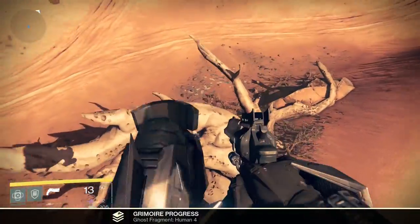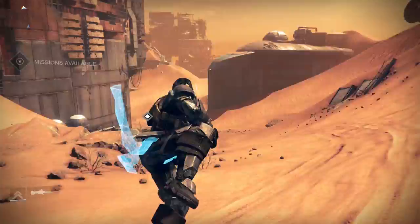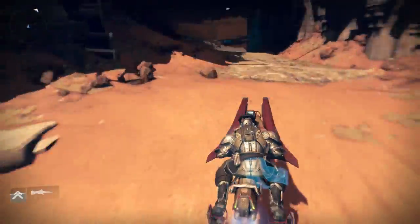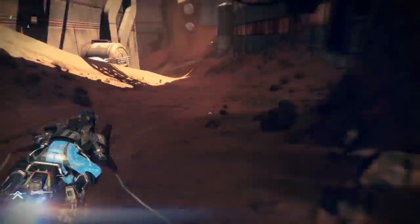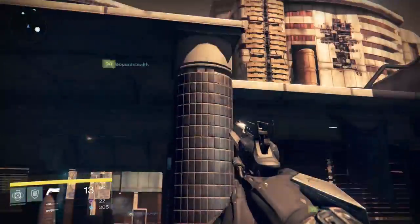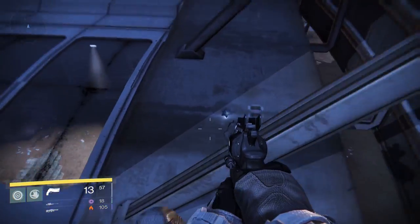After you grab that ghost, head back to the Buried City. You'll need to get on top of this awning here, so jump on this panel and then jump on the roof and walk towards the sign itself and a ghost will be waiting for you.